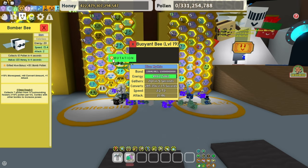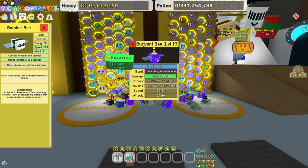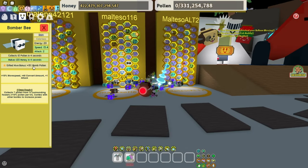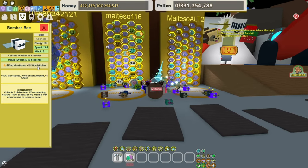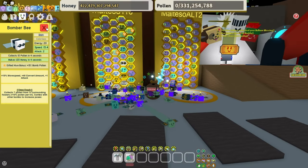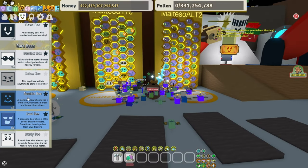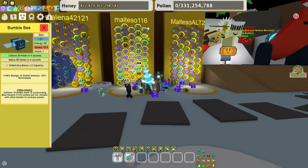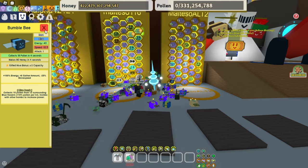Bomber bee — yes, because all of these point bees drop bomb tokens, and those bomb tokens are really nice. Having this extra bomb slot will fill up my balloons really fast. Definitely recommend that. The second Bomber bee has the same capacity, which is really OP for a blue hive. It also gives blue bomb — really nice.